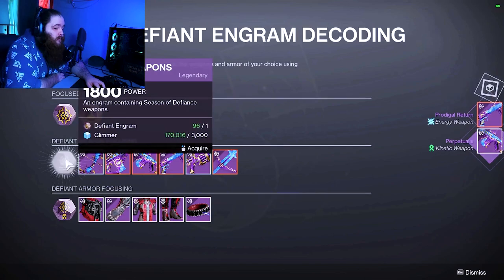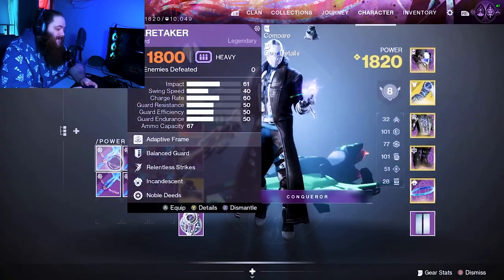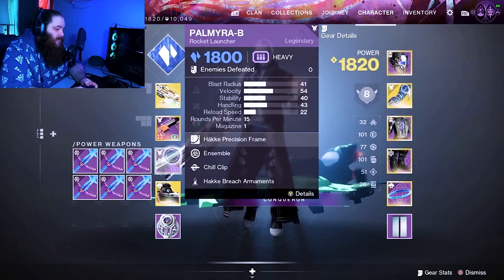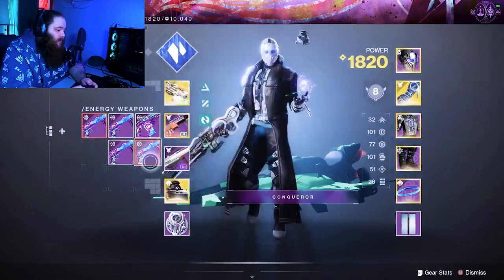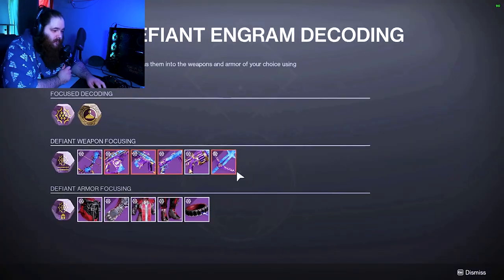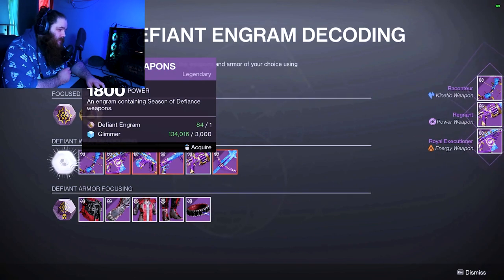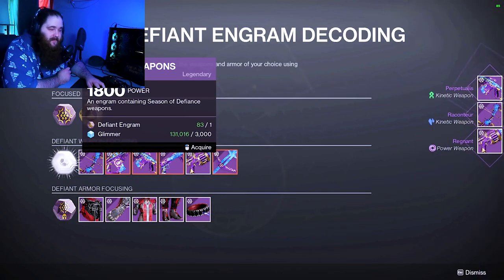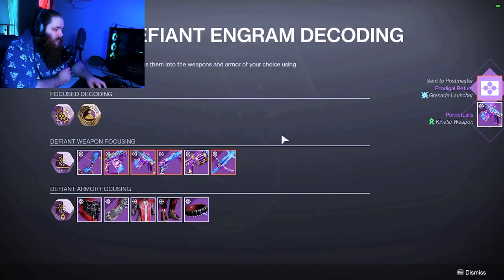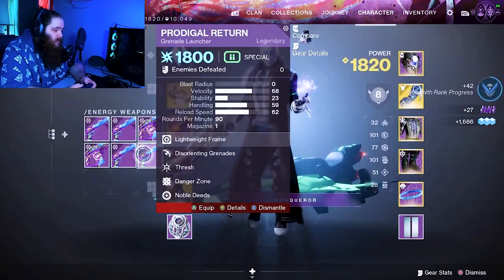Another one for the grenade launcher! After opening 10, I got mostly swords with no red borders. We got two for the grenade launcher, which is pretty nice, and we got one for the auto rifle. Back to it — one for the fusion, nice!